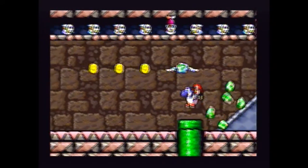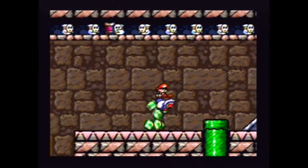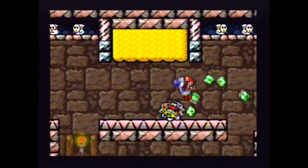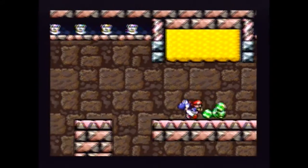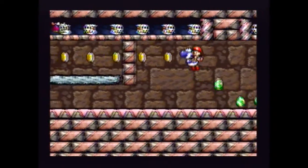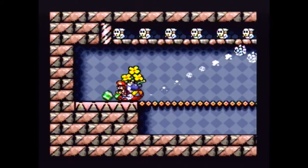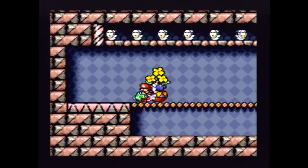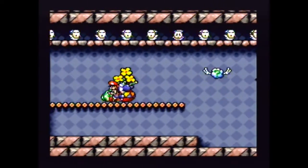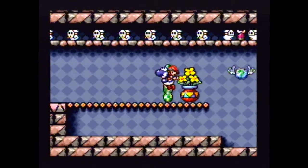We have these shy guys that deliver bombs or whatever. You can ground pound and they will drop the bomb, and they will do this hilarious animation — the guy that actually dropped the bomb looks really sad and feels guilty probably about it. This is kind of annoying but it has to be done. There we go, got our key.